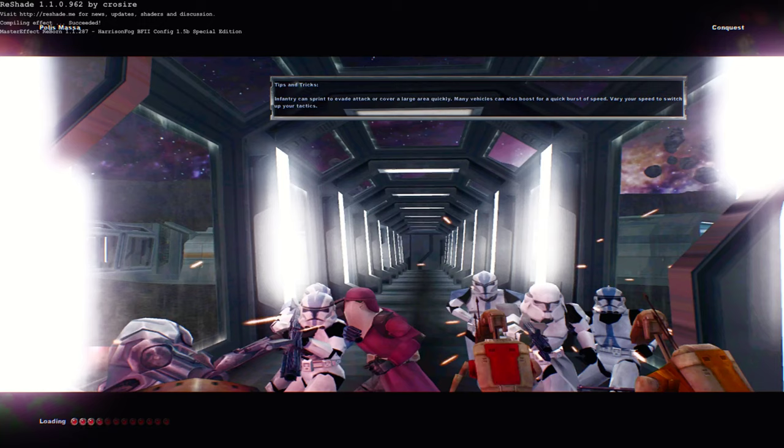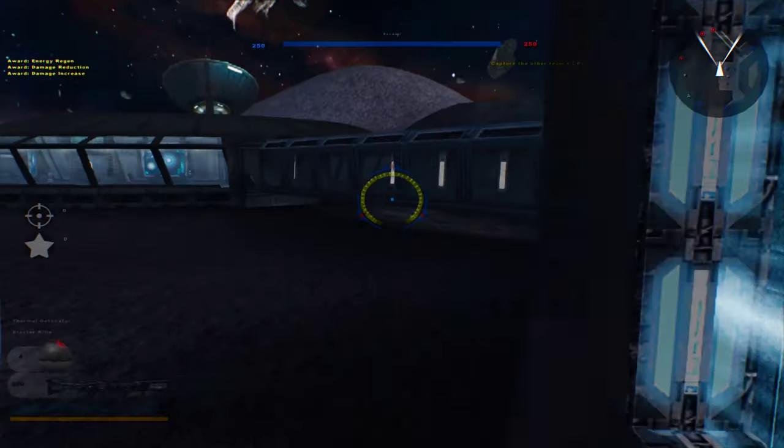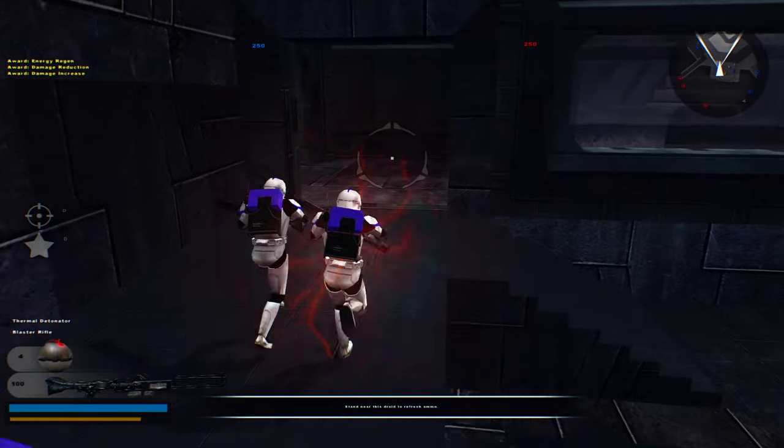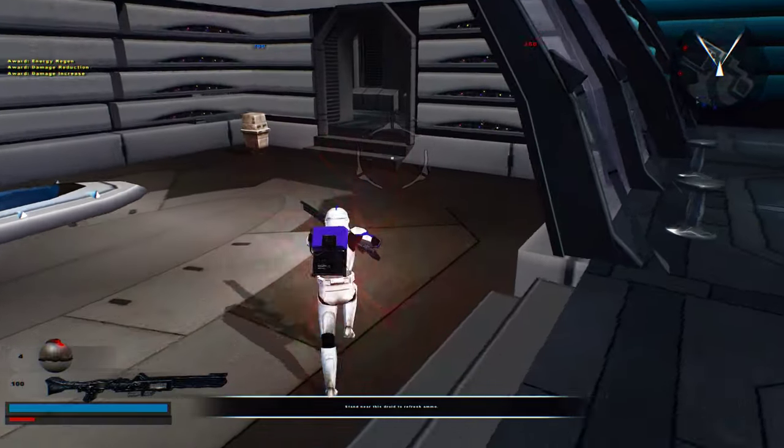Welcome back everybody to Elite Squadron version 2.1. We're back on the clone team on Polis Masa because I believe there was a Jedi hero that we haven't played on, so I figured we might as well get it out of the way.